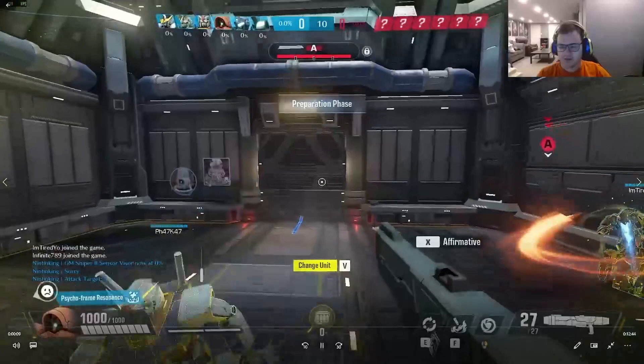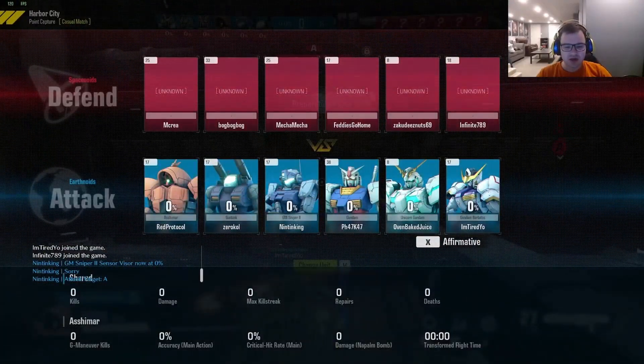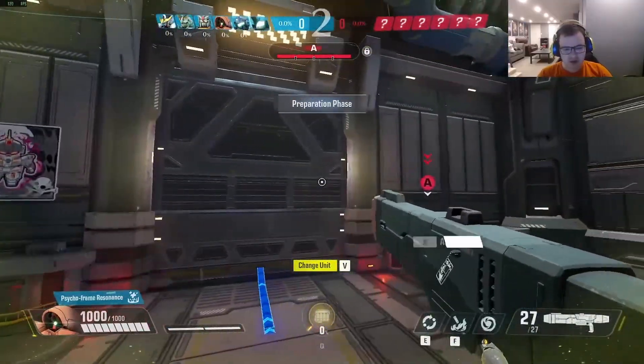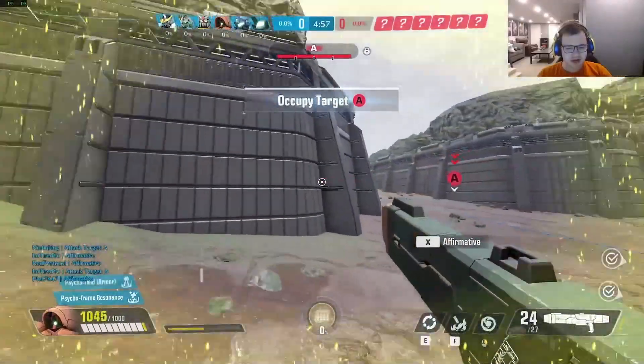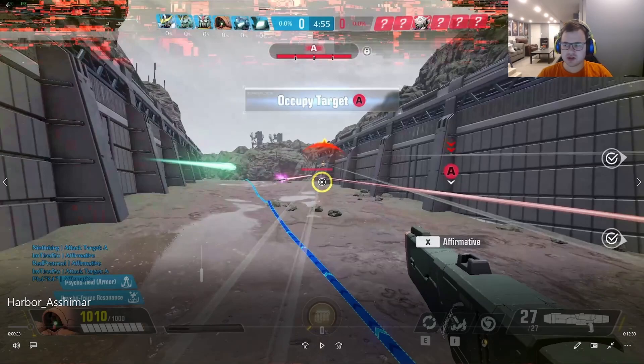I wanted to make this video because I've been playing a lot of Gundam Evolution. While I have my favorite units like the Pell Rider, the Zaku 2, and the Unicorn, I think on Harbour Town it's a really specific kind of map and it requires you to change up the comp you would usually run.